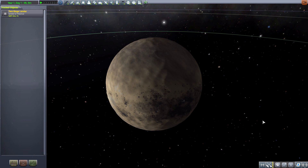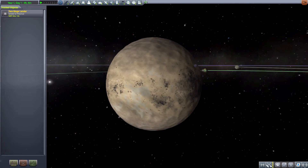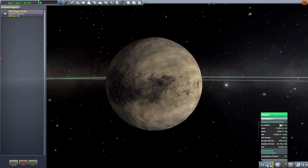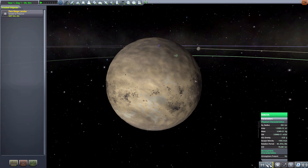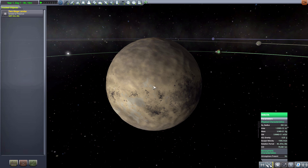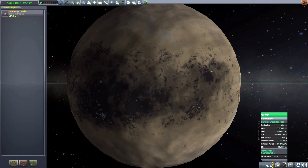The main planet itself, Veruta, is a pretty nice-looking world. I do like the color scheme of it — kind of a barren, desert-ish feel to it. As for the stats, it's a decently sized world at 350 kilometers with no atmosphere whatsoever. That's the last I'll mention atmosphere, because Veruta and its moons none of them have atmosphere — they're all dead worlds, but still fun to visit. Very nice texturing; I do very much like the look of the planet overall.